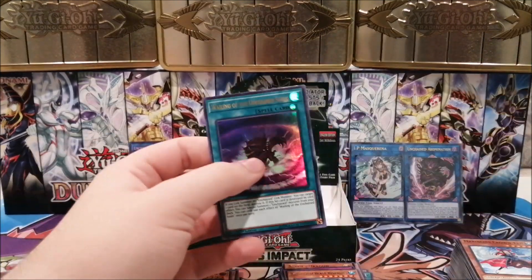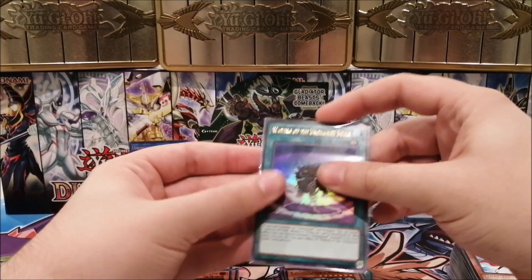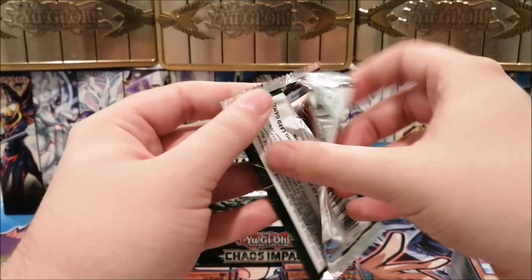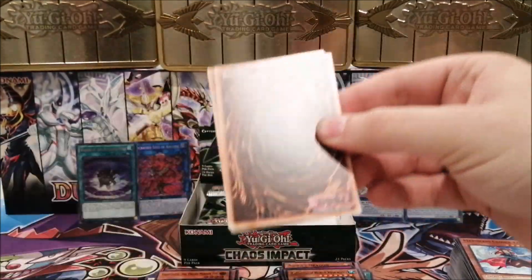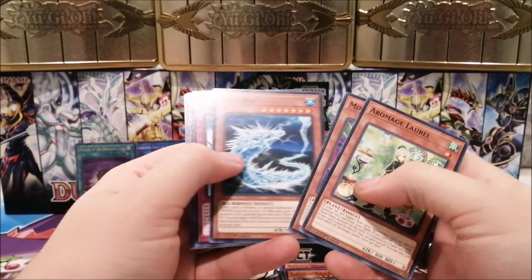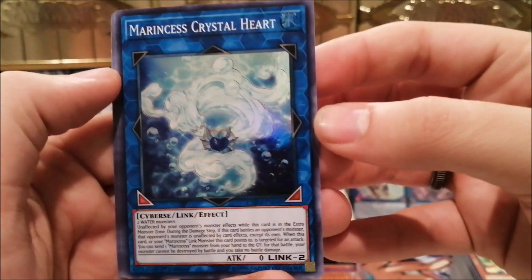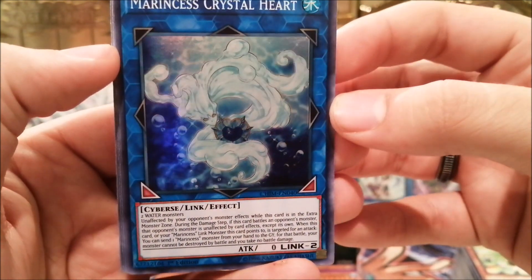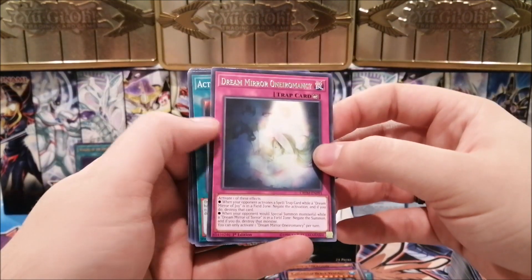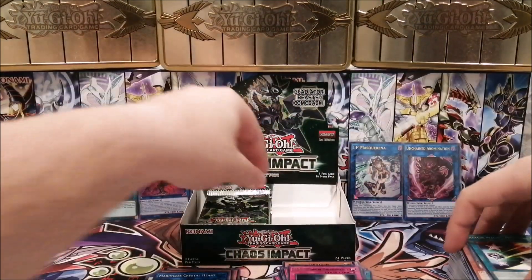Fewer chances of getting the ultra Tenyi stuff I want, but Unchained has high potential so I'm not complaining. We should still expect at least two foils higher than super. We have Aromage Laurel and Marincess Crystal Heart as a super — I did want that one. Play one of these in the deck and you're fine; it helps you go into a big unaffected monster, which is good.